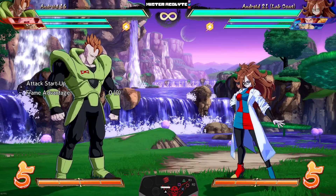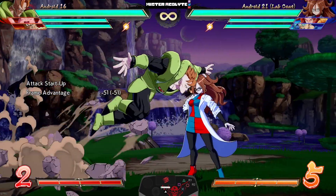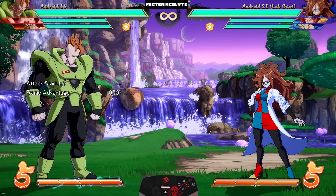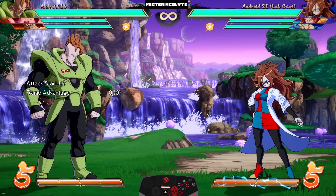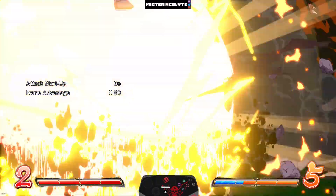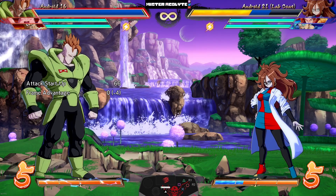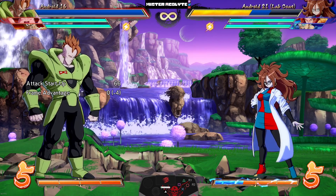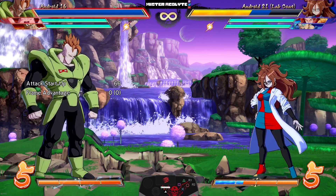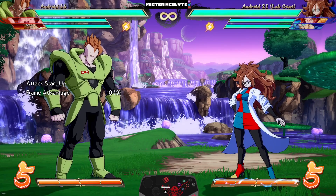They made a few tweaks to his Hell's Flash super — the ground version is now zero on block. With his level three they buffed the grab distance. His final buff is pretty hilarious — he can now combo into the 'I Have No Choice' level three, but the catch is the damage is reduced to about half. I'm not really sure what the point of this one is, maybe it's just meant to be funny, but I guarantee there are going to be people trying to go for this in online matches.